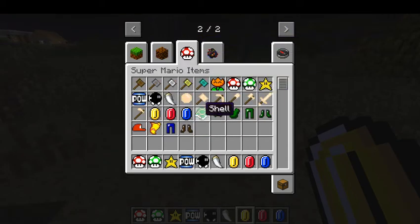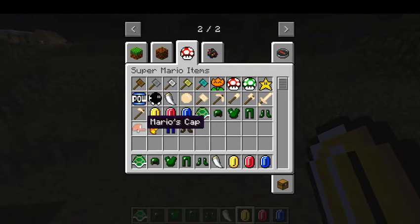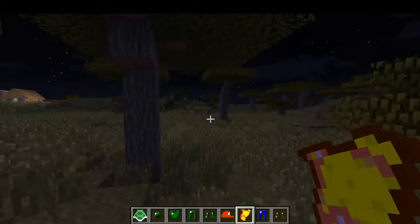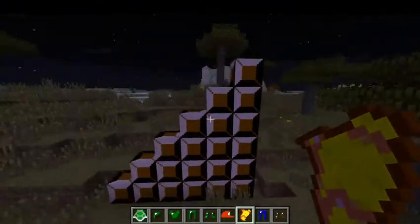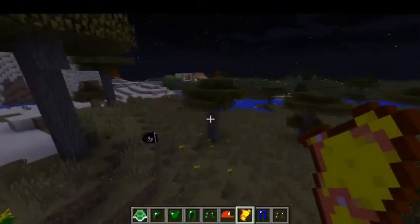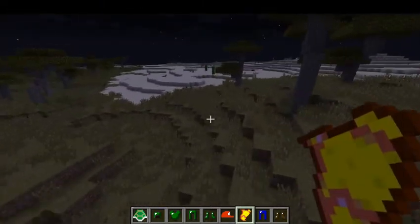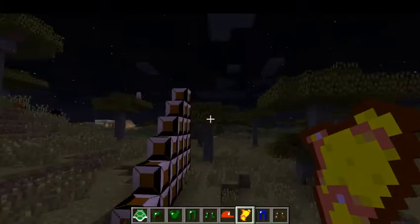So we have the shell - there's shell helmet, there's shell chest plate, shell leggings, shell boots, Mario's cap, Mario's cape, Mario's jumpsuit, Mario's boots. Like I said before, on the brick blocks it actually breaks them when you jump on the top with Mario's cap.